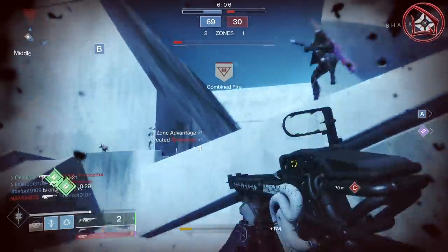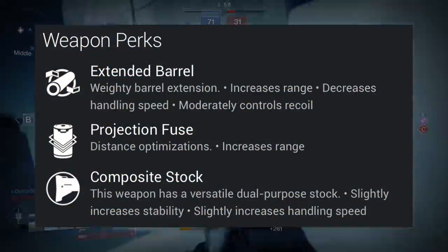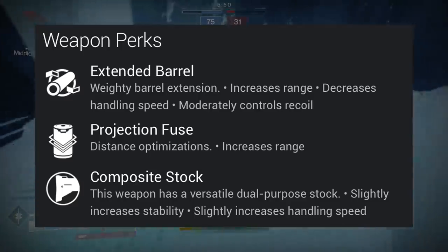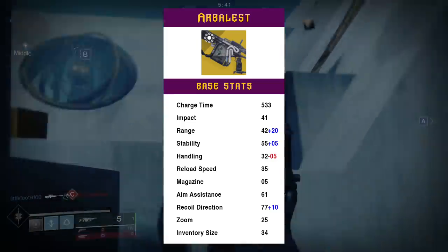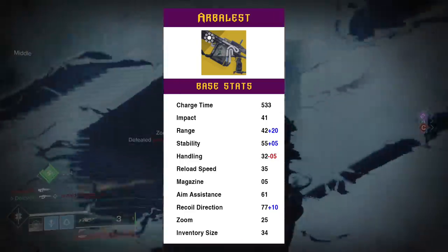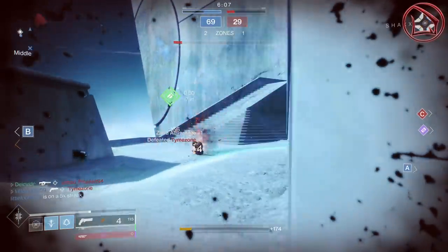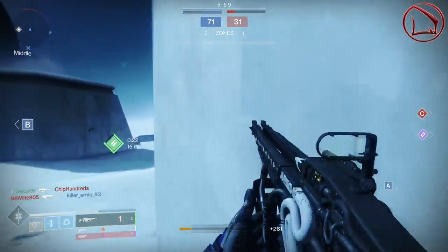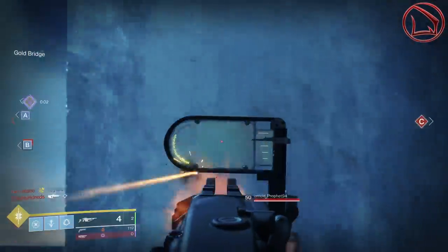The next thing to cover is the weapon's other perks besides Compounding Force and Disruption Break. The weapon has extended barrel, projection fuse, and composite stock. Taking all these perks with the weapon's base stats, the most notable values are: range at 62 out of 100, handling speed at a despicable 27 out of 100, a decent aim assistance at 61, and a marvelous recoil direction at 87 out of 100. Having a high range value at 62 gives the weapon very high bullet magnetism — so even if you miss a critical headshot by a couple of inches, the bullet still might hit.